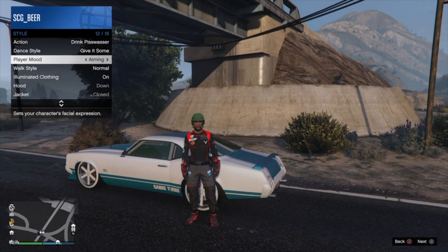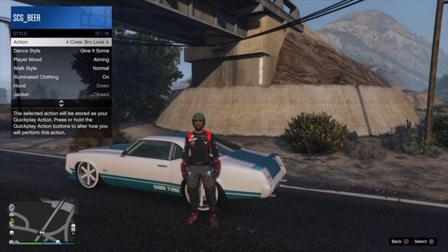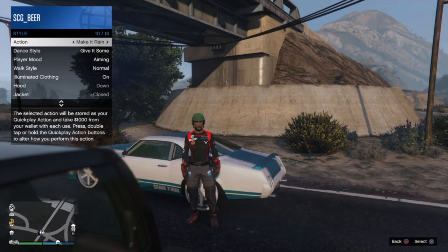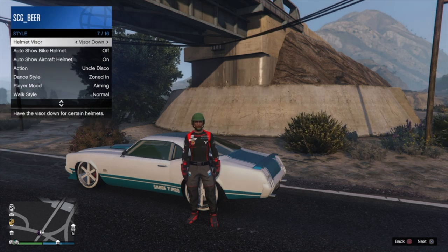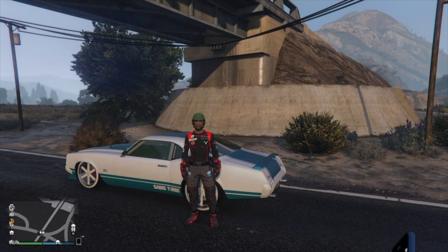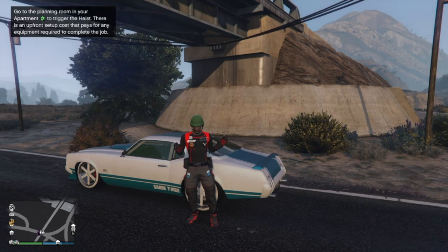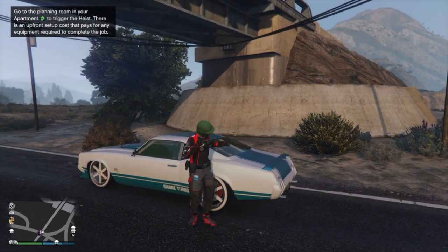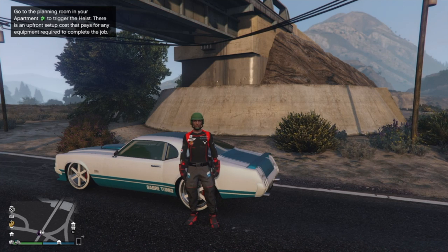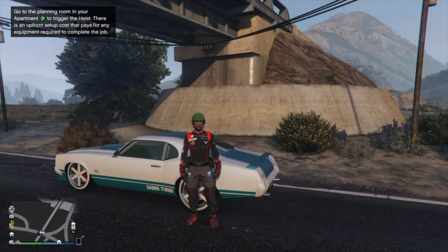This glitch is how to merge any CEO armor — either the SWAT or the army — onto any top that you want. Behind you here we've got this red hero bodysuit and I've also got the gloves on it. I used this outfit to see exactly what would carry over, and it is only the torso and the gloves. The rest of the components on here won't transfer over.